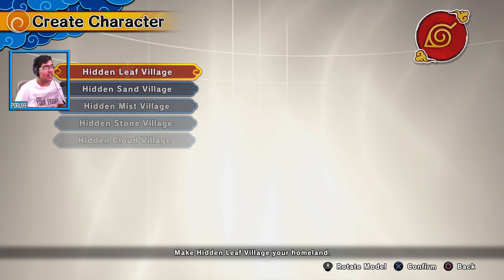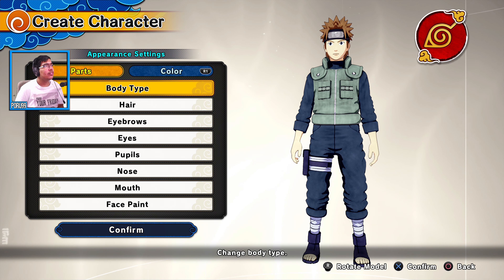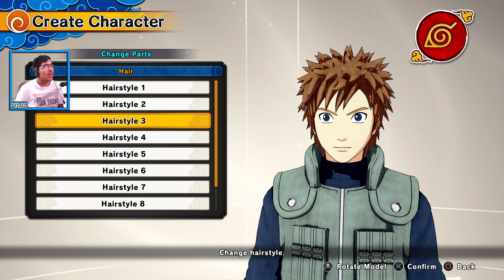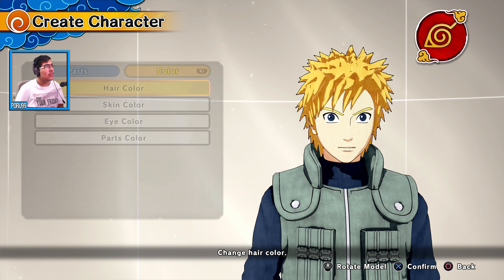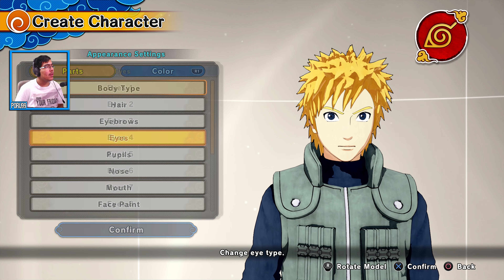I'm starting a new game now, deleting the old save. I'm creating my character — selecting body type, hair color, and eyes.